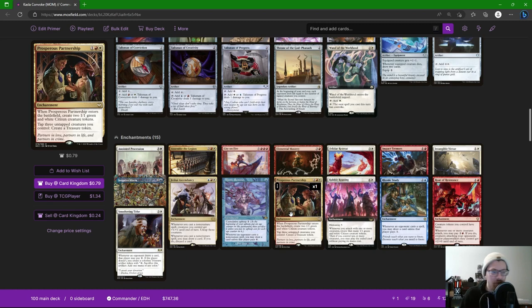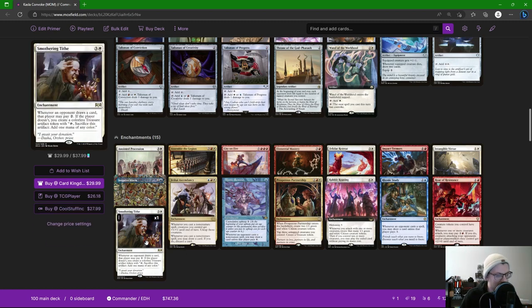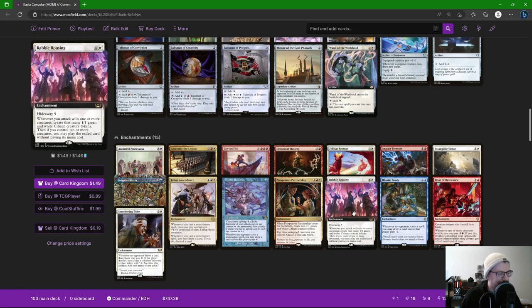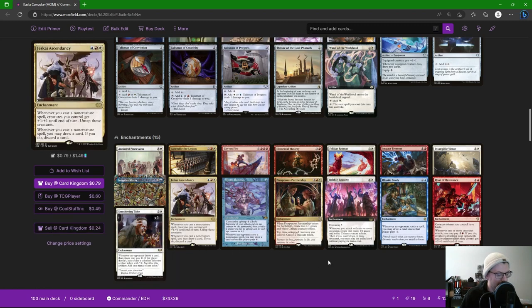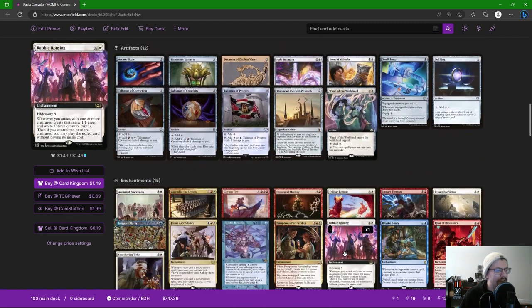Roar of Resistance gives all our creature tokens haste, and for two mana we can give plus two to the whole crew. This card is bonkers good, and in a deck that can make a ton of tokens it's exactly what we want. Smothering Tithe combined with Prosperous Partnership — this deck is expensive, we don't have land ramp, so we need extra mana to play our spells, get tokens out, and potentially end the game.